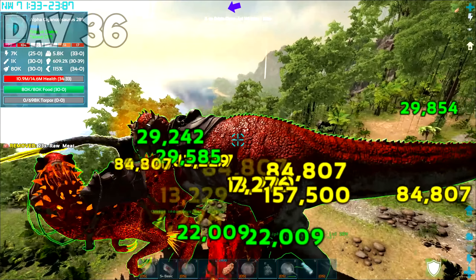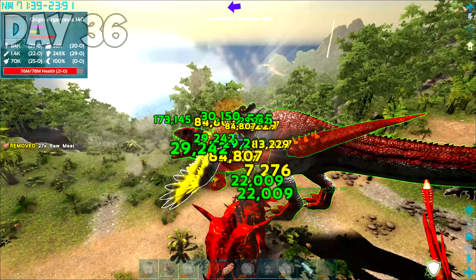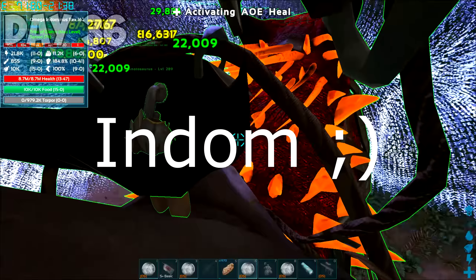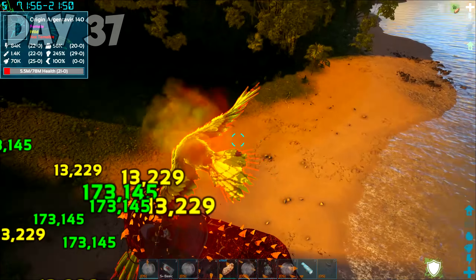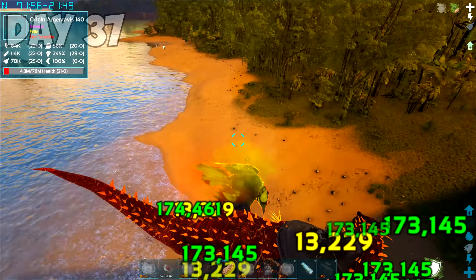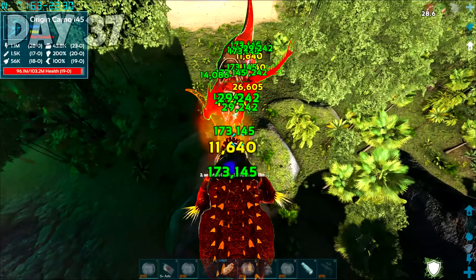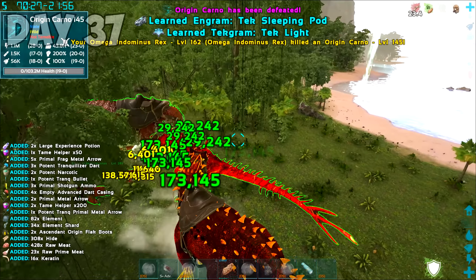I went to look for more Origins to kill so I could finally get back on track with progressing. We found this Origin Argentavis and started putting in the work — it had over 77 million health, so we were going to be here for a bit. When my Dinos took too much damage, I'd activate the AoE heal from the Reaper. Day 37 and we were still chipping away at the Origin Argentavis' health. Five million health and we were finally at the finish line. We eventually put it down — my finger hurt for a while after this. No rest for the wicked though, because I immediately got into a fight with an Origin Carno and put it down.